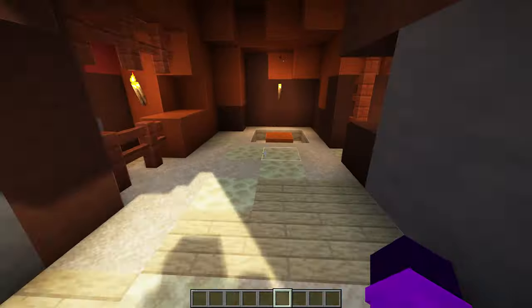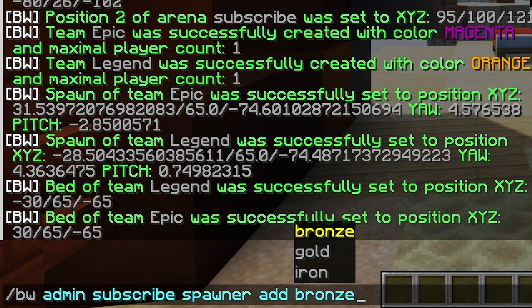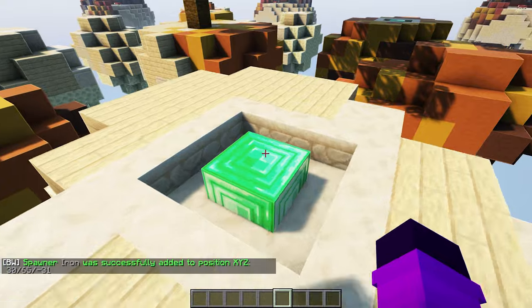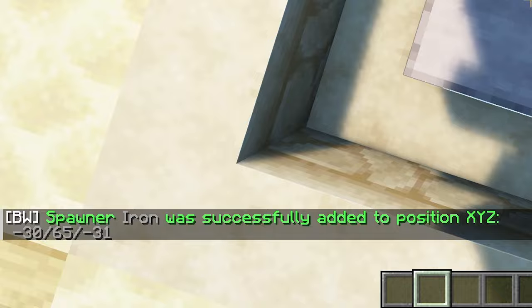Let's go over to the Epic Team island and stand on the spawn location. Execute the command /BW, arena name, 'spawner', and then the type you want — on your own base, use 'bronze'. Then go to the first side island where the diamond generator would usually be in Hypixel, and set 'iron' there. Last but not least, in the middle, set 'gold'. You'll want to do this for all of your teams. You can also add 'true' or 'false' at the end of the command — 'true' adds a hologram above the spawner showing its type and speed, 'false' adds none.